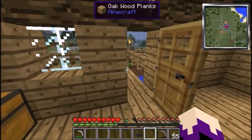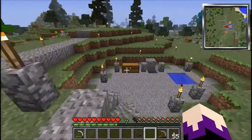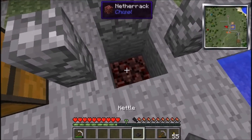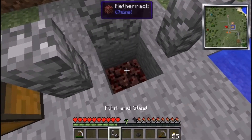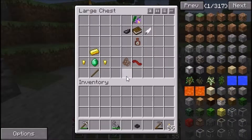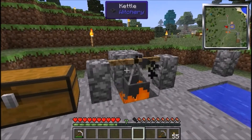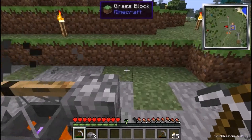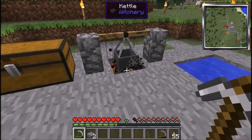Now the kettle — how it works is you need to put it over a fire source. For those of you new to Minecraft, you're going to need a flint and steel. Your best way to do this is with some netherrack because it never stops burning. So you want to get some netherrack, set a fire, and then put your kettle above it. I've put a stone here so it looks cosmetically better. So the kettle goes above a fire source.